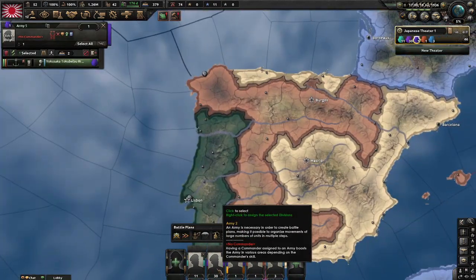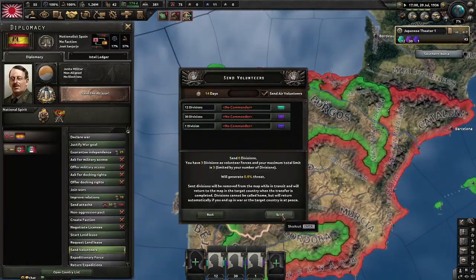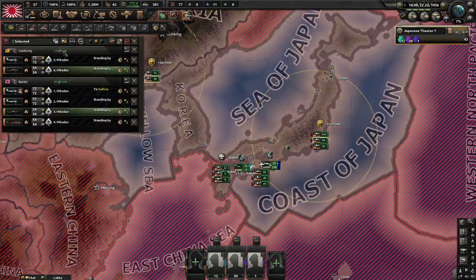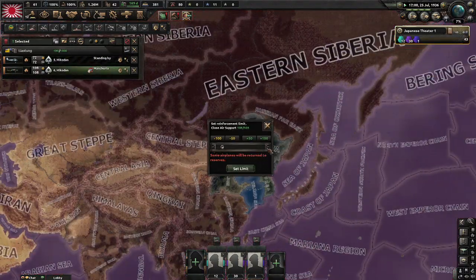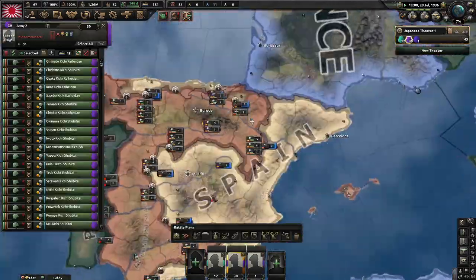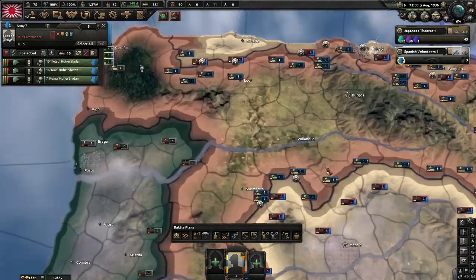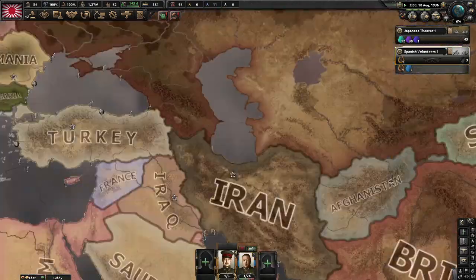The Spanish Civil War has started, so I am sending three divisions and air volunteers as well. It is usually quite messy to manage the planes because you have to lower their numbers, but it can be fine. We are now going for the next focus for the research slot.